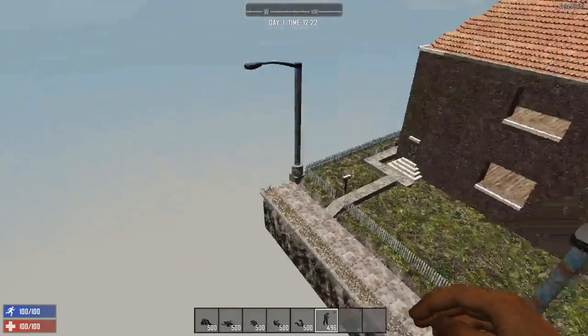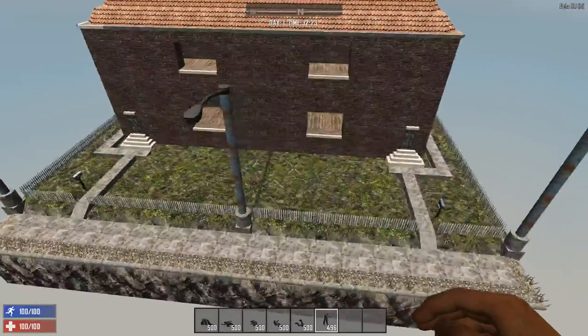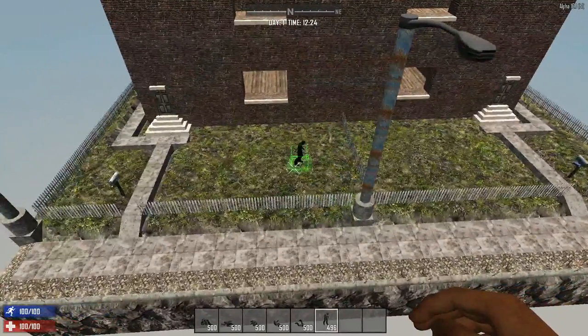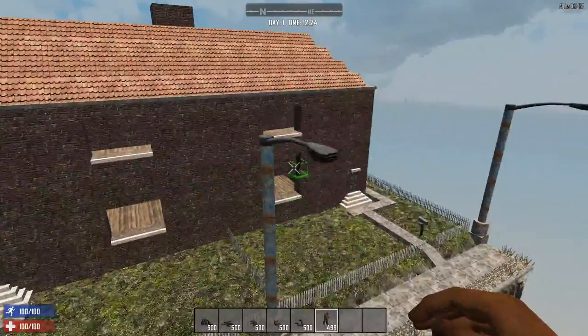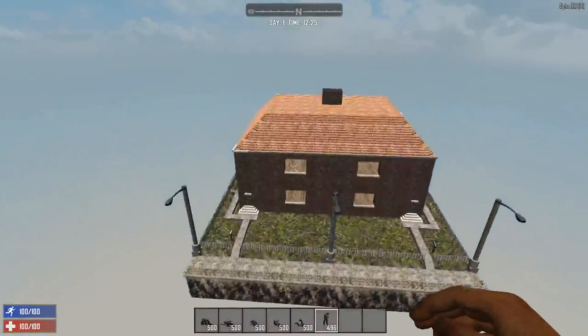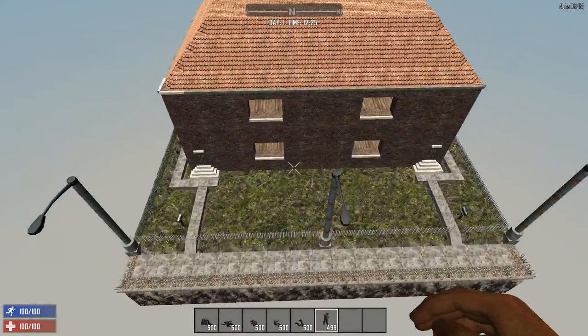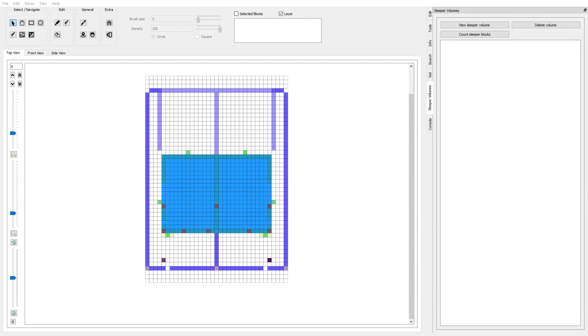What's up YouTube, this is Slan here and this is a quick little video demonstrating how I'm doing sleepers and adding the sleeper volumes. We've got Hal's empty world and an empty prefab to test on. The other thing I'm using is Pills Editor, so that's this prefab just loaded up there ready.